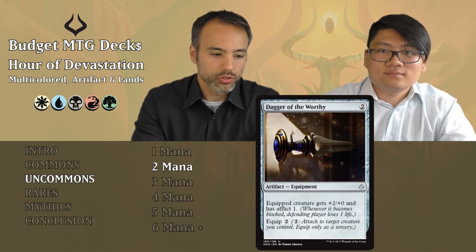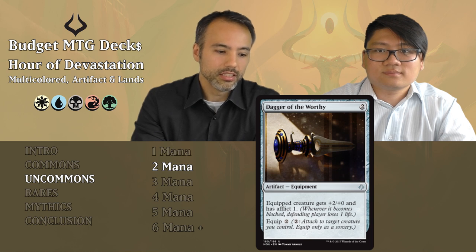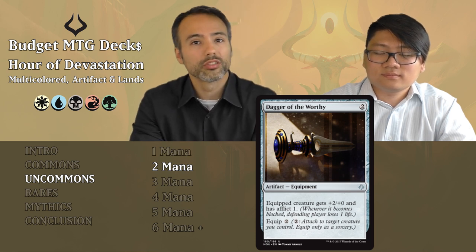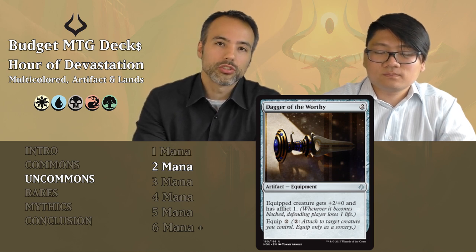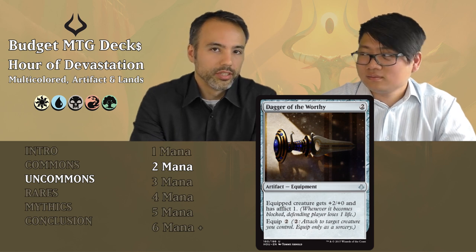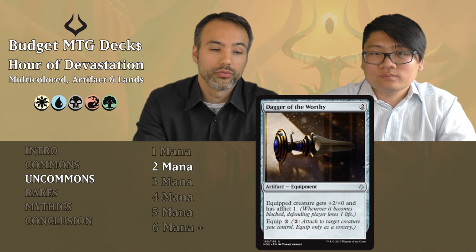Dagger of the Worthy: two mana equipment, equip for two mana. The equipped creature gets +2/+0 and has afflict 1. This doesn't even pump toughness, so you can't use it to make your creature harder to kill. You're paying four mana total just to give something two power — it's just not good enough. Not worth the card slot or the four mana investment.